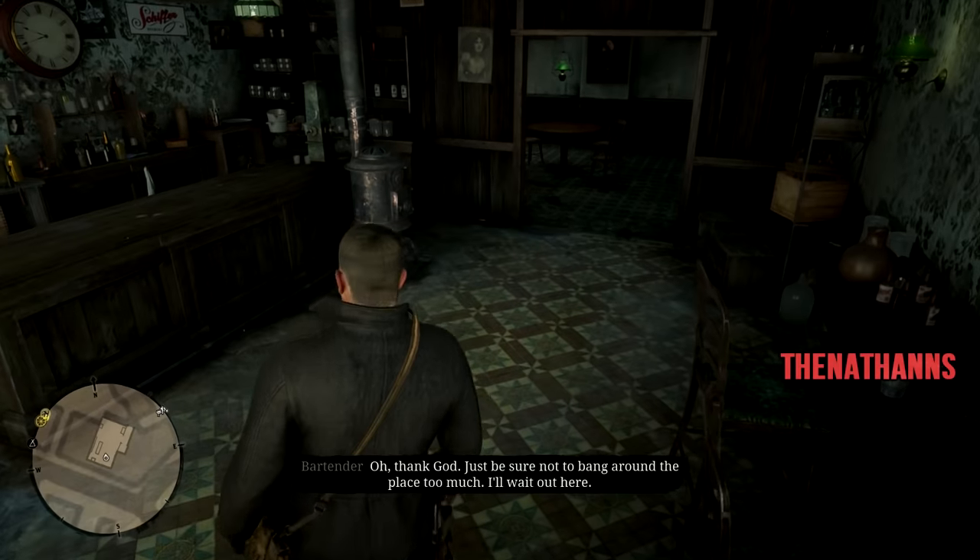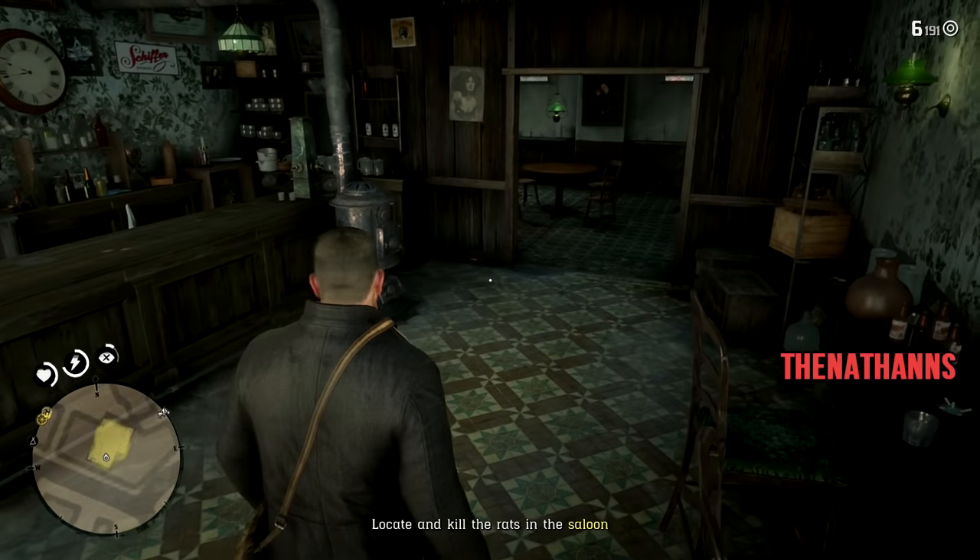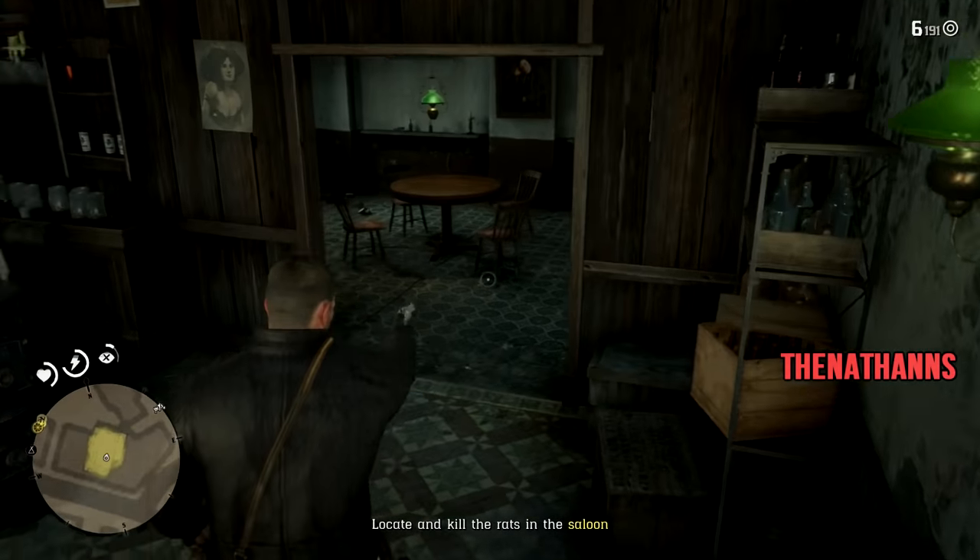Arthur can accept or decline this mission, and if you accept it you're given a new mission where you have to clear the saloon of rats. The mission is very short and it takes about 1 minute 30 seconds to do.